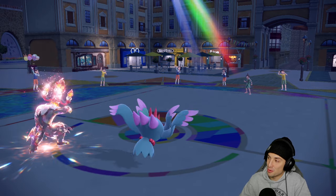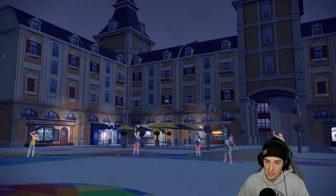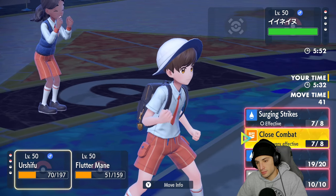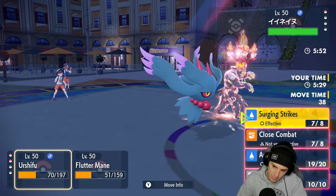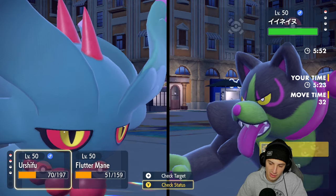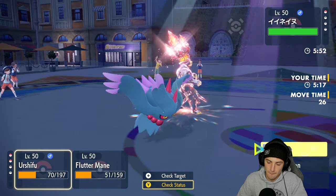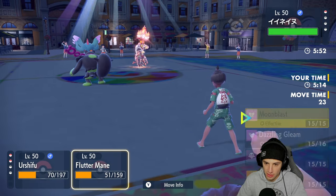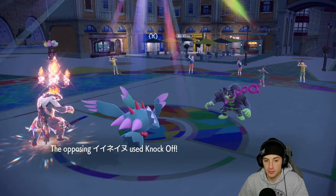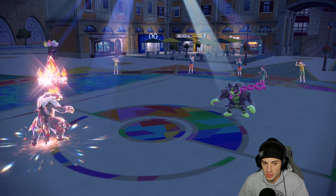Depending on what their final Pokemon is we might have a shot. It's Okidogi — no spread moves for Okidogi. Two turns left in the sun, my defense is already down. I think we go for Close Combat since they didn't use their Tera. I could see them maybe popping a Tera, so I go Close Combat and I'm stuck with Dazzling Gleam. Knock Off comes out and takes out my Fluttermane.